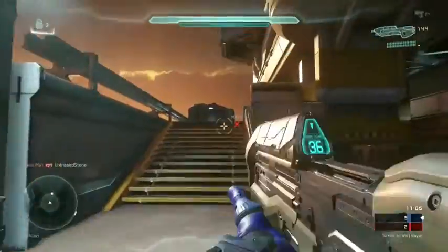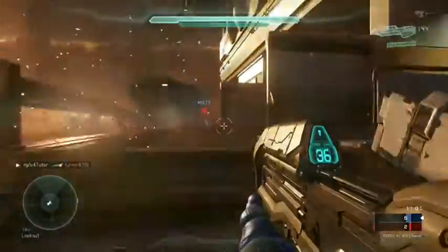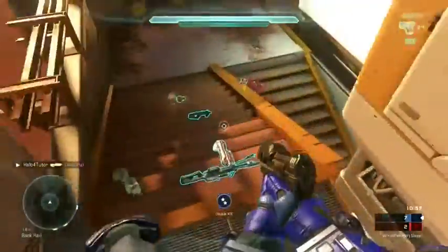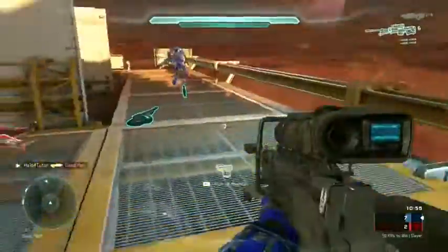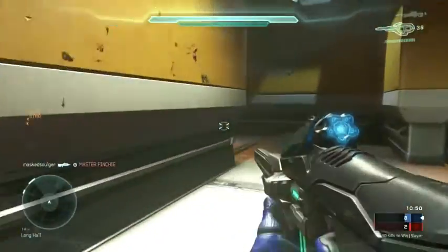When the game starts, you want to rush for those power weapons right away, generally with your team. Now if you lose the power weapons at some point — like I did here, I lost the sniper — you want to go back, avenge your death, work with your teammates, and reclaim those power weapons. That's so important.